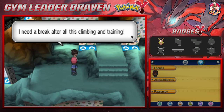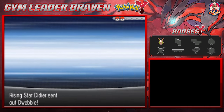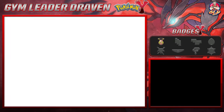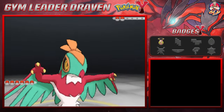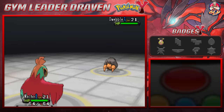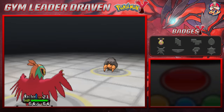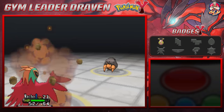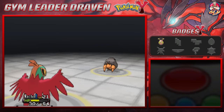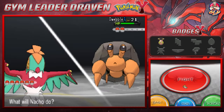Here we go — taking on Rising Star Didier with a Dwebble. Nacho's up first. Let's go with Rock Smash — it won't do a ton but it will lower its Defense. Here comes a Rock Blast, and that's something we don't need right now. We're getting hit by rocks five times — holy buckets! Let's switch out our Pokemon.